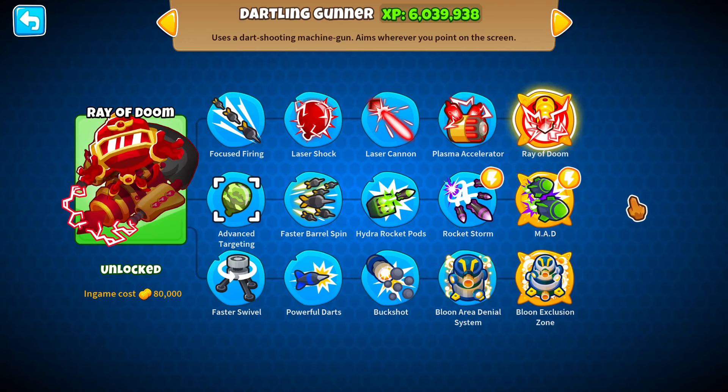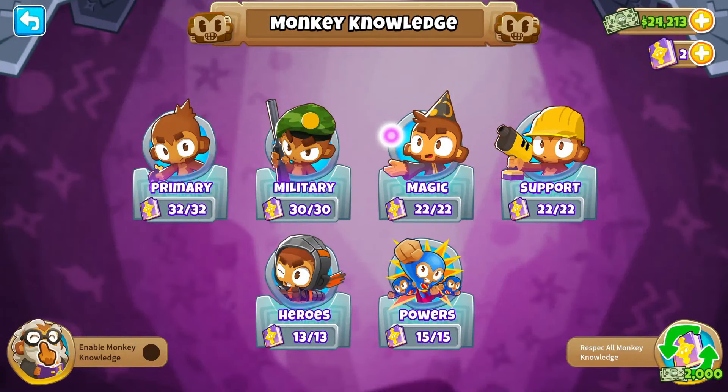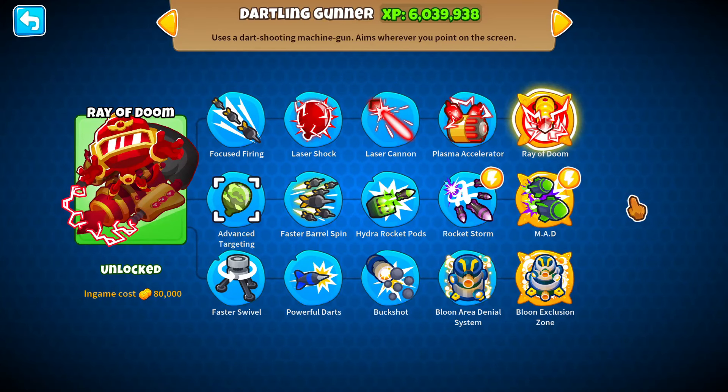This is the fastest and easiest Dartling Gunner Monkey XP farm, no monkey knowledge used. This will get you to all of the tier 5s as soon as possible, and it will be all AFK in deflation. Let's get right into it.